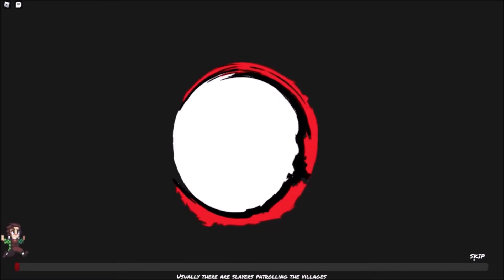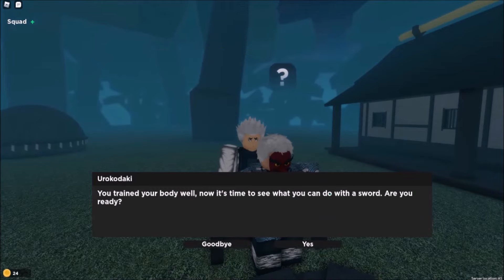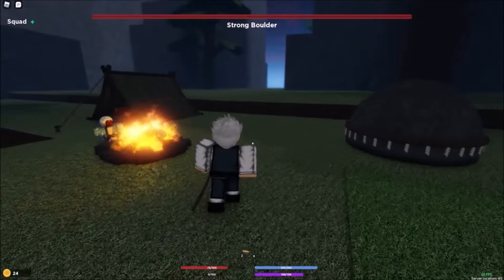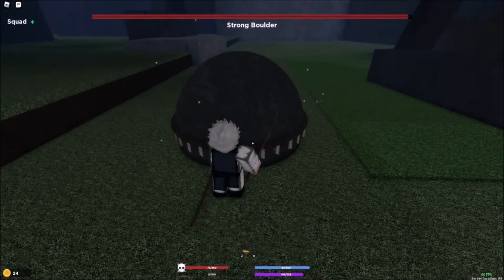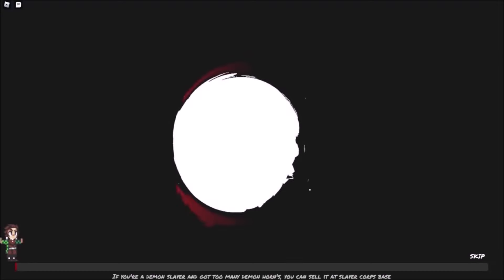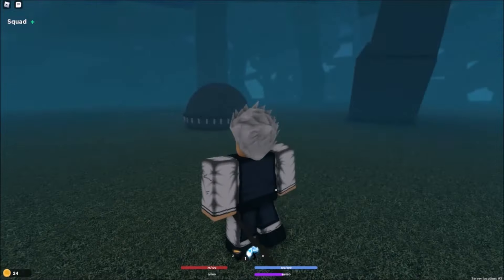Talk to Urokodaki — he says: 'You trained your body well, now let's see what you can do.' Now we need to train our slashing capability — slash this boulder. It's a strong boulder, which will take a lot. Let me skip ahead — we finished it, it's teleporting. Now talk to Urokodaki again for the next quest.